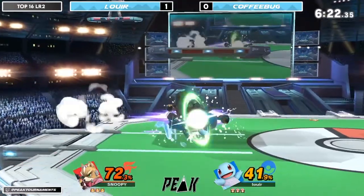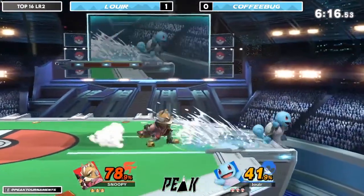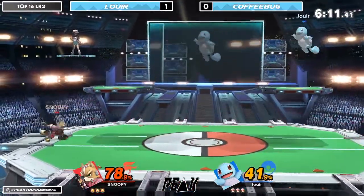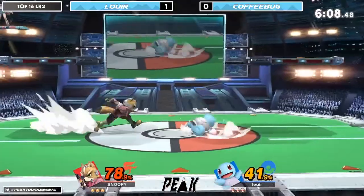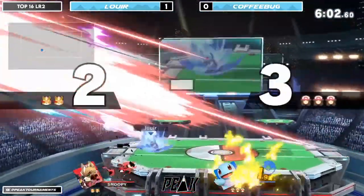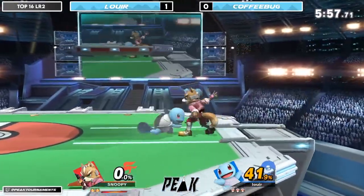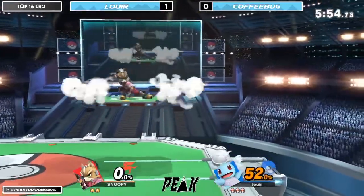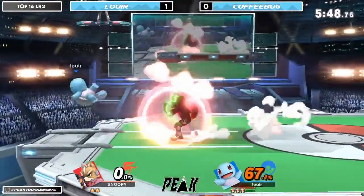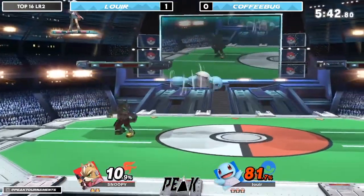Taking an early advantage state lead here. Nice Squirtle early game aerials. Jab reset and the forward smash - jab, jab, forward smash, that'll do it. Solid stuff from Loire, still Squirtle though - usually going Charizard to find the kill but sticking with the turtle. You see a lot of jab locks into forward smash with Squirtle; jab, jab, forward smash is the most popular one.